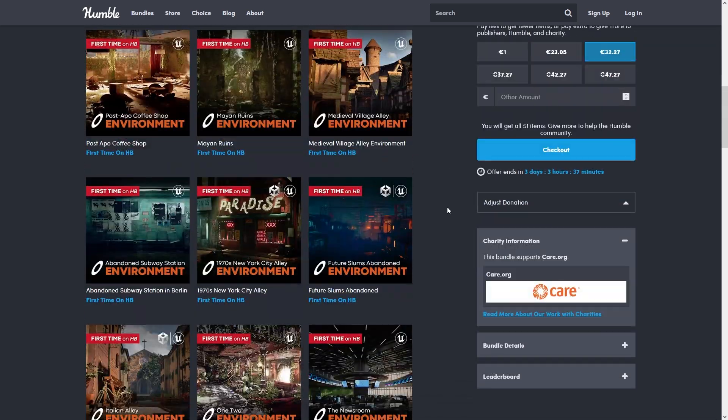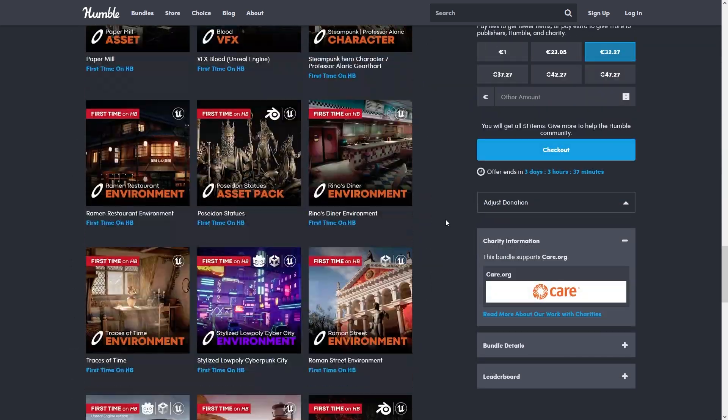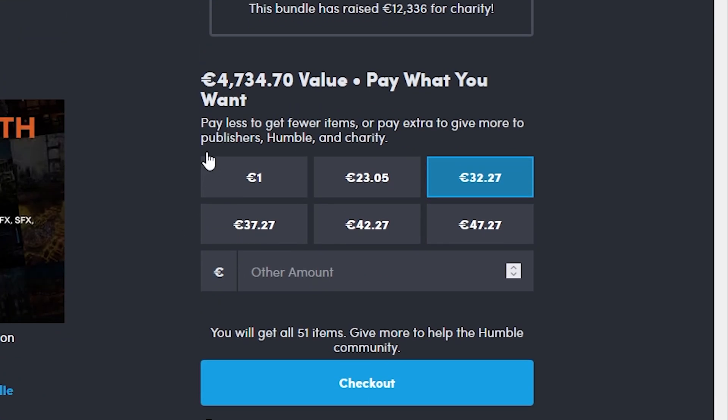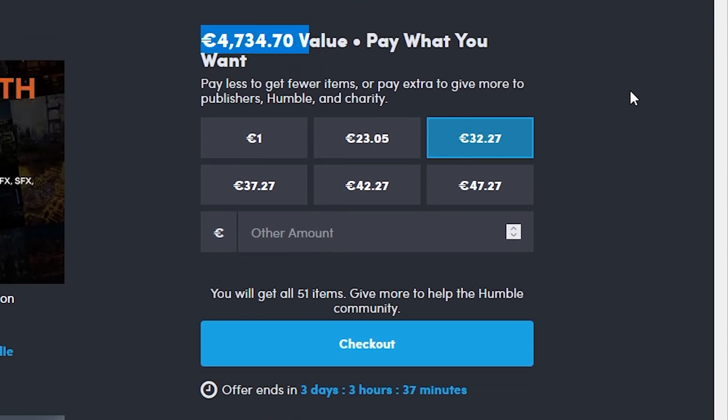This is another awesome bundle with tons of packs — all these environments can be used to make so many different games. And this one is actually an insane discount: the whole thing is worth almost 5 grand, and you can get it for just 35 bucks — that's over 99% off.